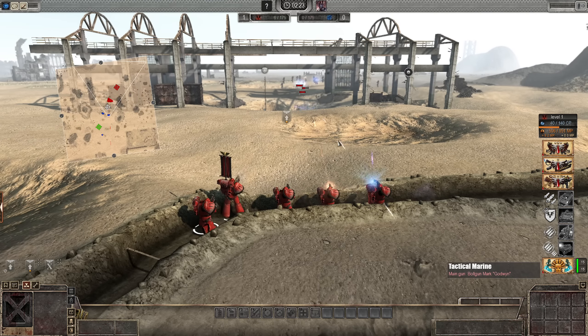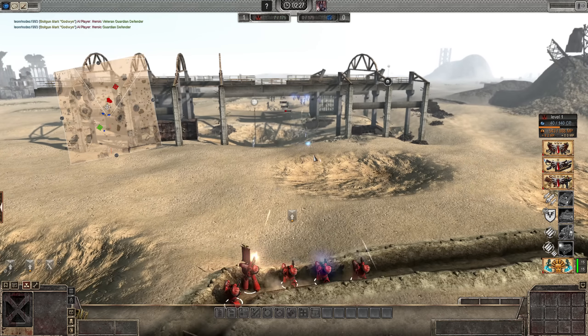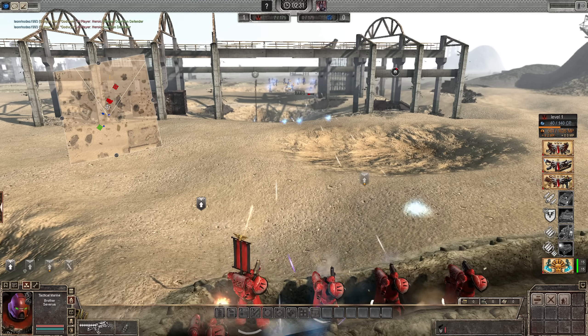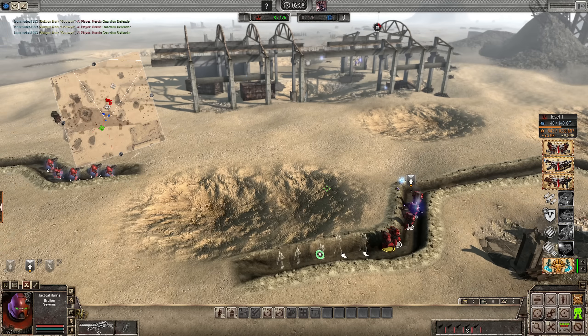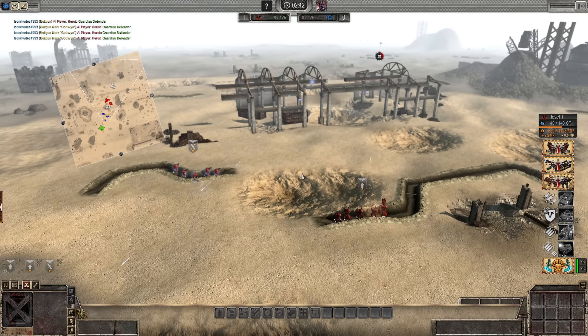There we go. The Eldar are firing. A lot of rounds coming back, but we're doing some damage. There's the rounds hitting. Engage, brothers, let's engage. There's some good shooting there. Pull back. Let them close in on us. They've got the numbers, but we've got the cover. Good stuff.